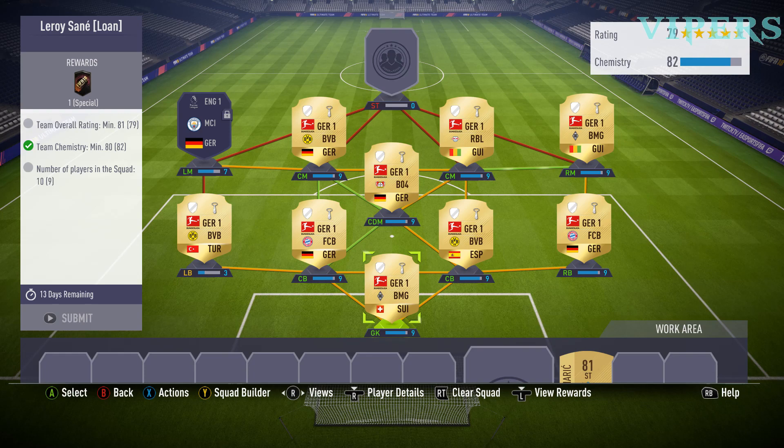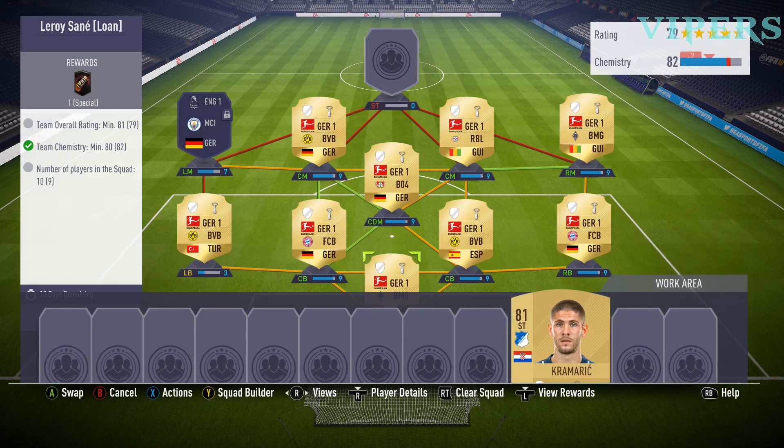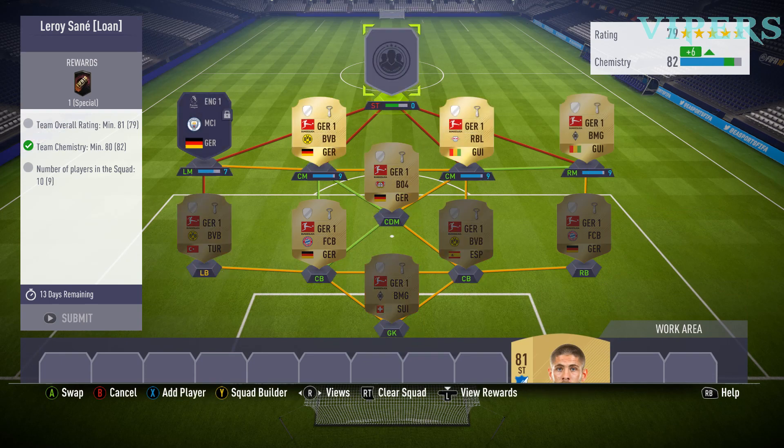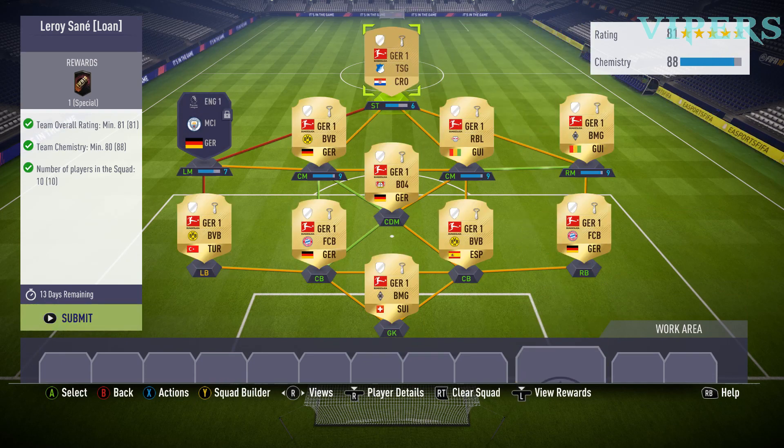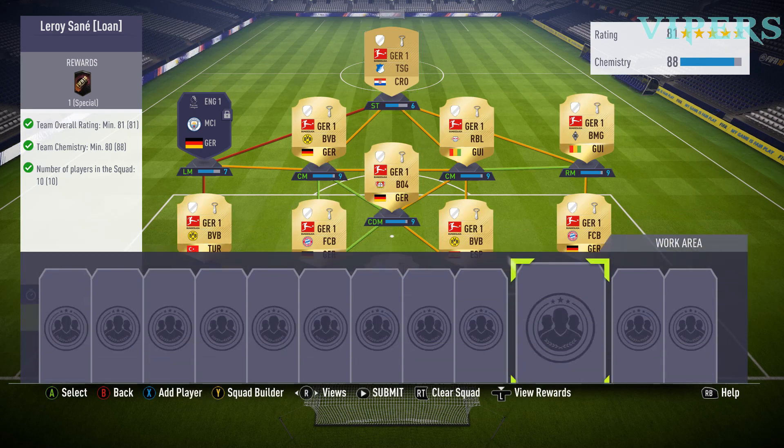Then finally we put in the 81 rated striker in the correct position. As we can see, we have achieved the 81 rating and 88 chemistry, because we have used non-loyalty players. Getting 81 chemistry is a bit of a challenge — you have to invest in some of the 80-plus rated players. As we submit the squad...